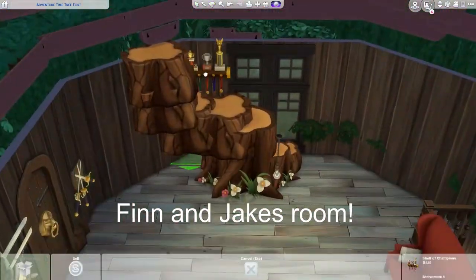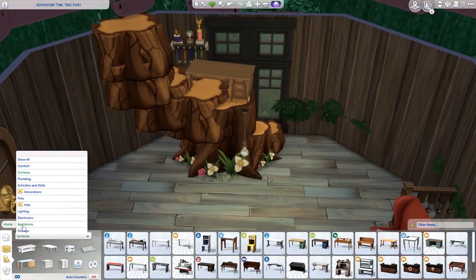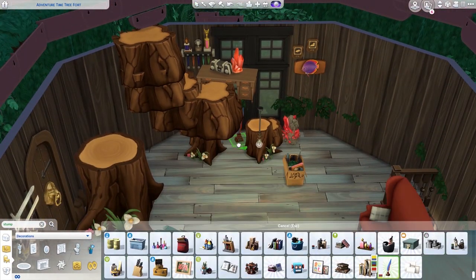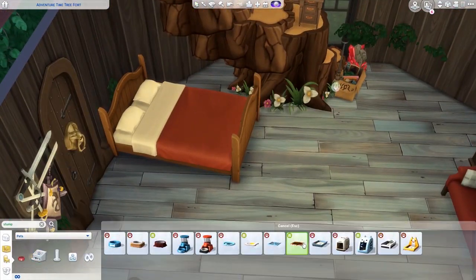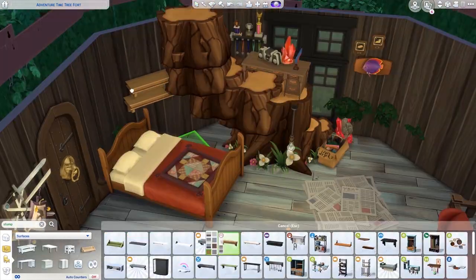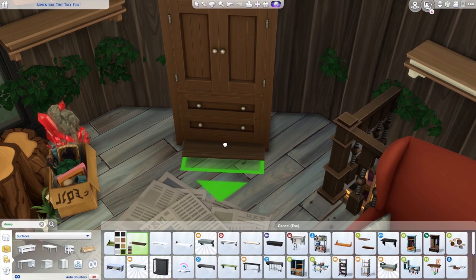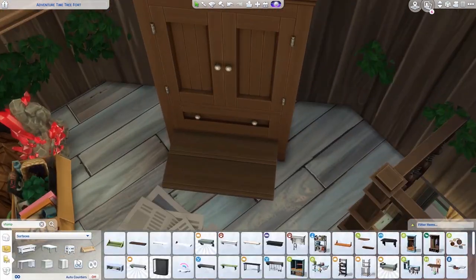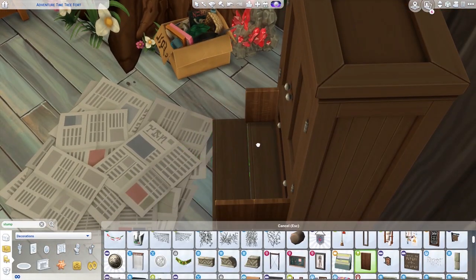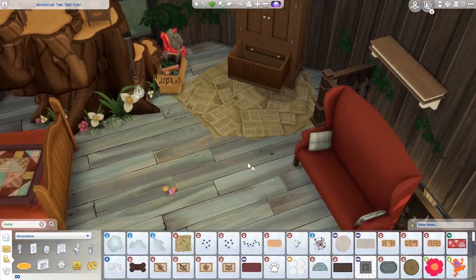For my new creepy build, it's going to take a lot of creative thinking to furnish it all without custom content — I think that makes it fun though, just that little challenge. I wish we could raise up carpets though. I had the idea to use the petal carpet from City Living as rose petals on top of a bed in a honeymoon suite kind of thing, but you can't raise them above the bed and that annoys me quite a lot. I also made Jake's little cupboard drawer bed, which I think is super cute. Obviously it cannot be used, but I thought the aesthetic was super cute and I wanted to keep it canon.